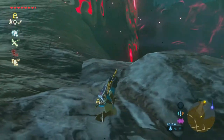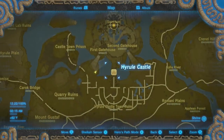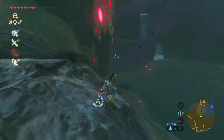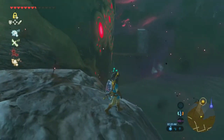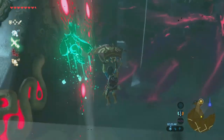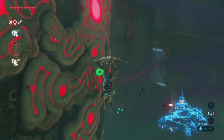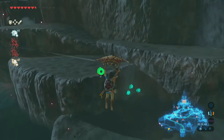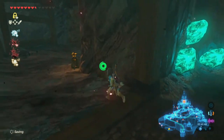Now that I've got that dealt with, where you're going to want to go is the east side of the Hyrule Castle moat. You'll see right there, there are some crystals — I think they're called crystals. Basically, you're going to want to go all the way over there. I have the Revali's Gale so I'm just going to fly over there. You're going to see on your map this little cave system, and you're going to want to go in here.